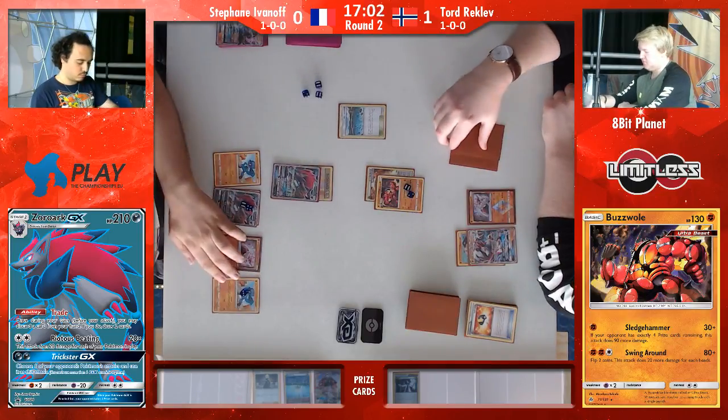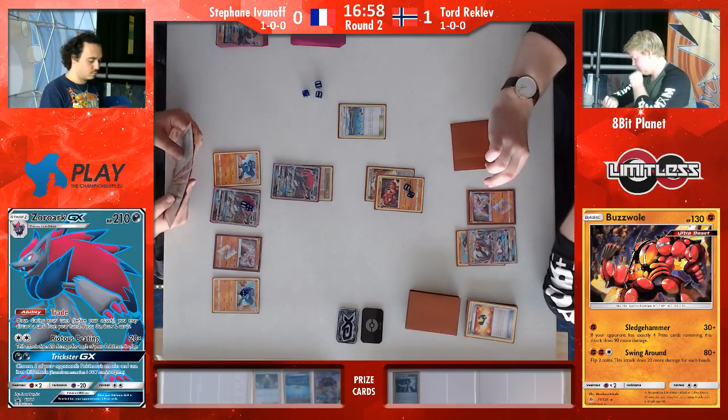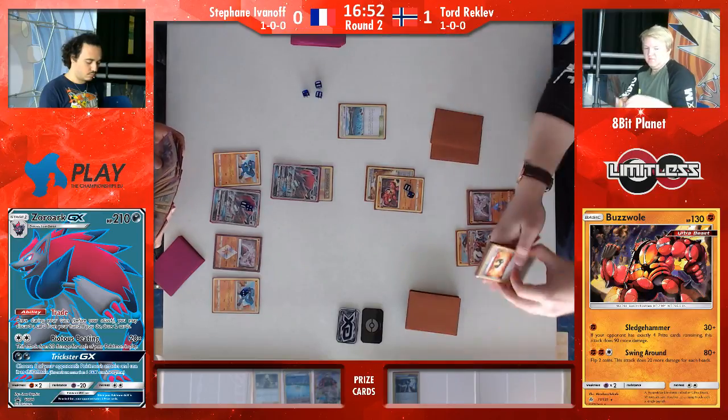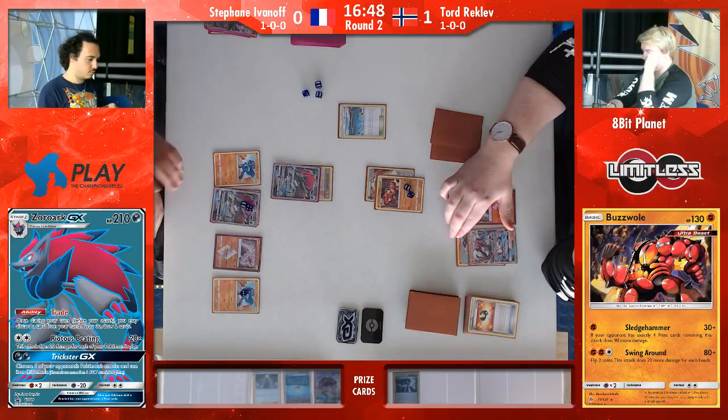Stefan firmly in control here. The Lycanroc is not a threat now — Tord has no energy on the Lycanroc, which means he can no longer Max Elixir onto it either, meaning there is no way to get energy onto that Lycanroc in order to use Dangerous Rogue this turn.